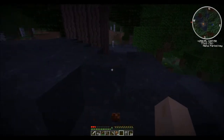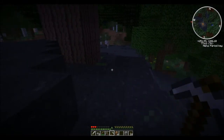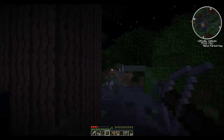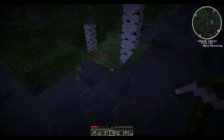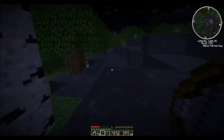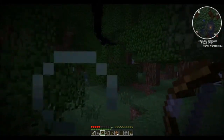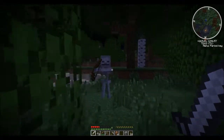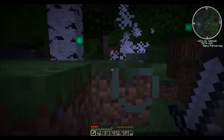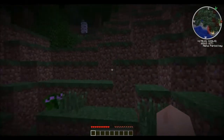That guy over there is a skeleton with a sword, which is interesting. Probably can't hit him from over here. I don't know if I have enough arrows — nope, didn't get any arrows. So we're going to just pretend like he's not there. There's another skeleton — ow, they hurt. I hate how much skeletons hurt. I knew he was there, I really did.